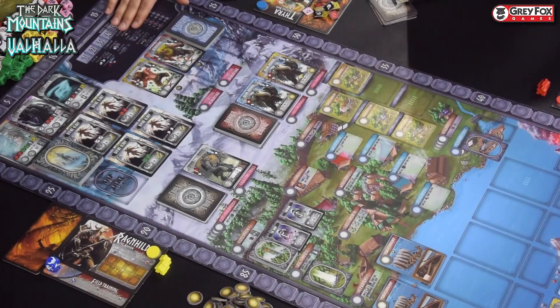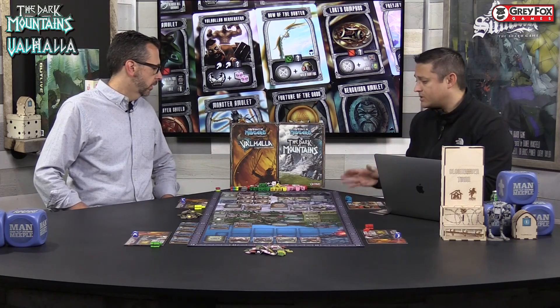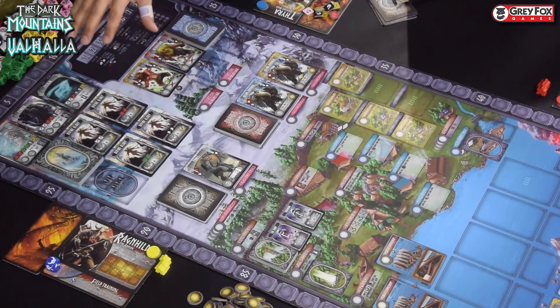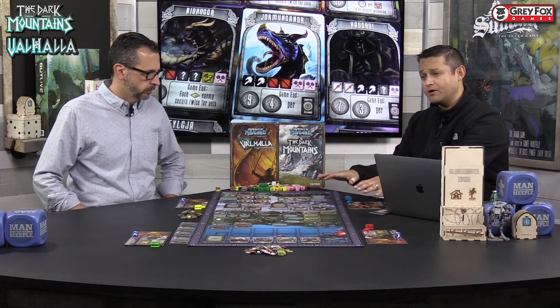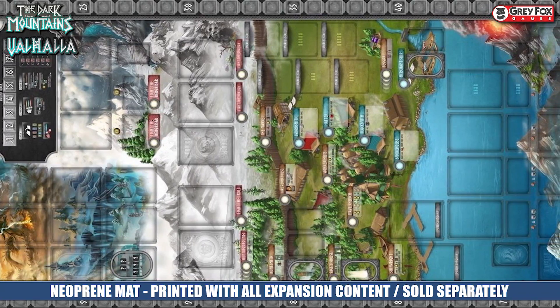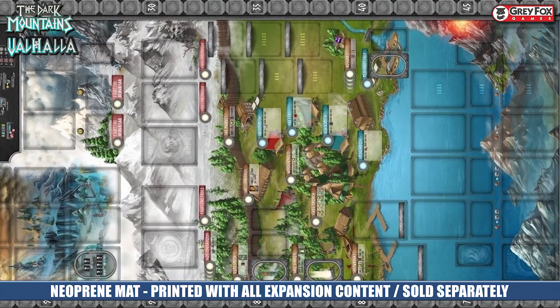This player mat came with the Kickstarter expansion. You will be playing, if you buy both of the expansions, with just your base map within Champions of Midgard, and then it comes with a couple different sections that you're going to add: the Burgessar, which are the mountain trolls that come with The Dark Mountain, and then you have the Valkyrie boards which come with Valhalla, and some other components. This player mat, which may or may not be available at Gen Con and also through Gray Fox's website, incorporates everything into the game — it just pulls all the boards together.